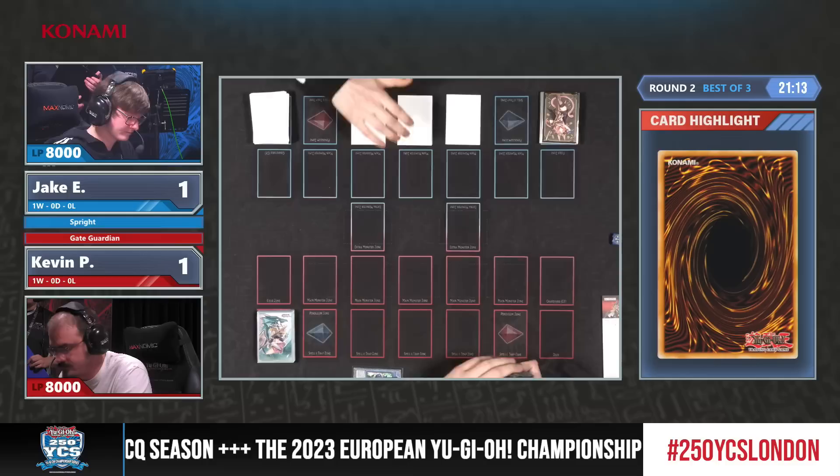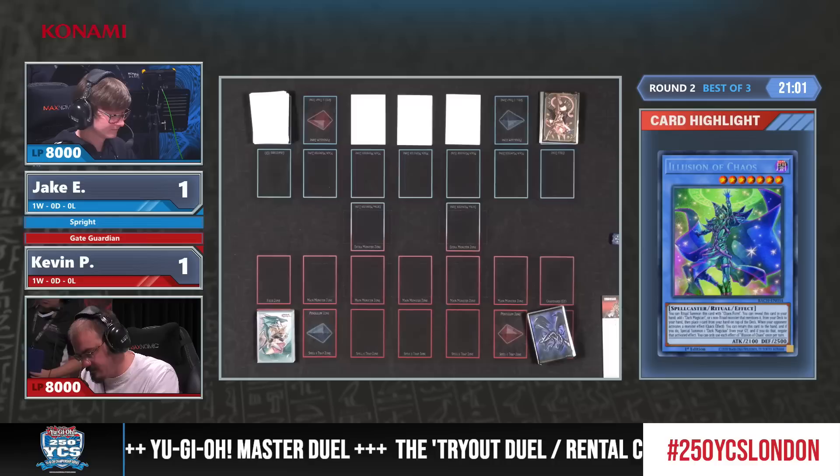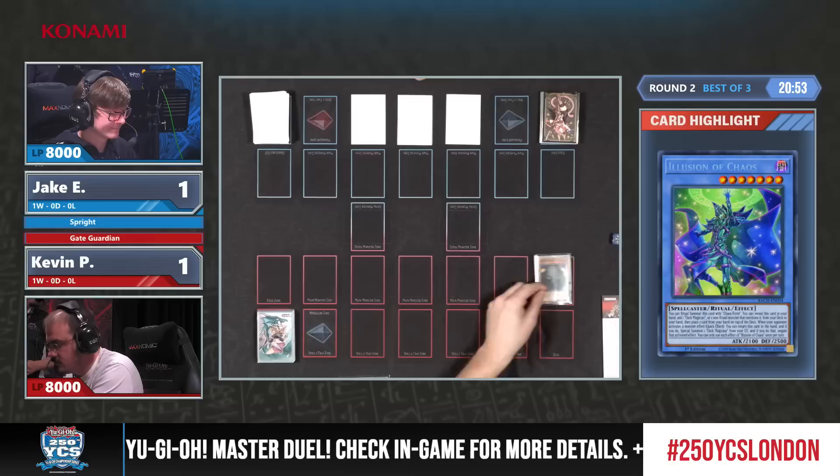Jake is not happy with that, and Kevin now activates Illusion of Chaos from his hand, so he'll get more draw power by searching Magician of Souls. Magician of Souls seems like a very powerful start — for no real investment you get a Gate Guardian in your graveyard and then filter your draws to find whatever else you need. Gate Guardian with Magician of Souls is a really good card for sure.